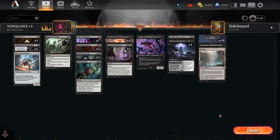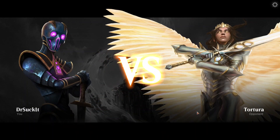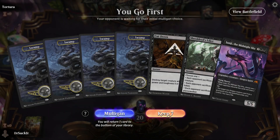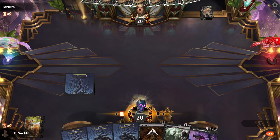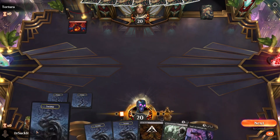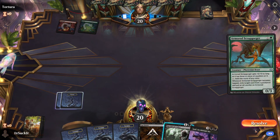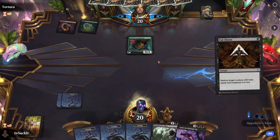Before we go out there to do our damage, let's say our prayers. Dear Black King Tox Roll, who dwells within the dark chambers of our hearts, please hear my prayers and grant your blessings as we attempt to crush our enemies, see them driven before us, and to hear the lamentation of the women. I open against Tortura — I wonder if we're playing against Mono Red. That guy looks like he wants to play Rakdos.